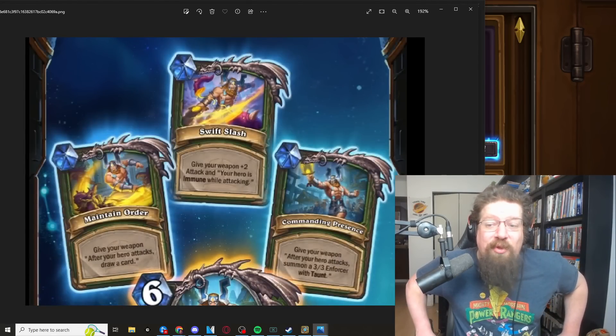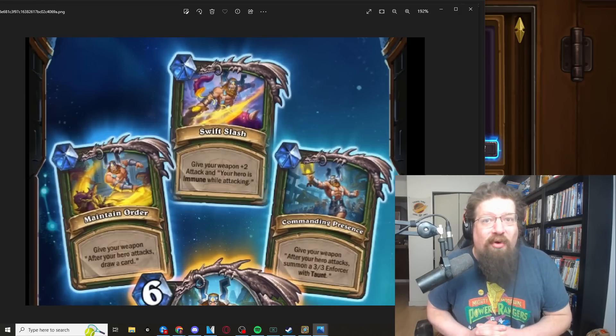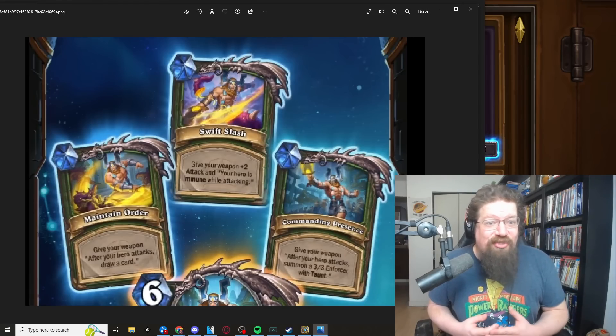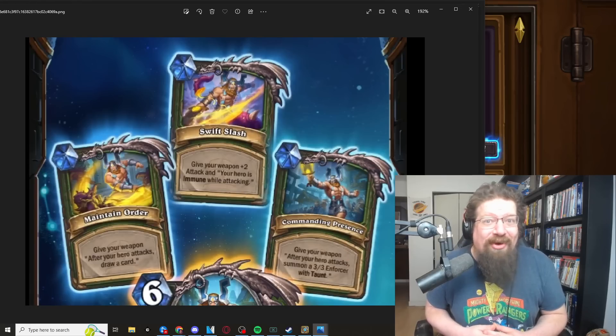When you play a titan, you pick one of the abilities right away — and they're all weapon-based, they all work with your weapon. The first is Maintain Order: give your weapon 'after your hero attacks, draw a card.' This sticks on the weapon permanently, so even after the titan is gone your weapon keeps that ability. You will draw three cards as long as your weapon isn't broken. If you have a way to upgrade your weapon's durability, you could draw even more. Hunter likes to draw cards and doesn't always have the best ways to do it, so this could be a great option.